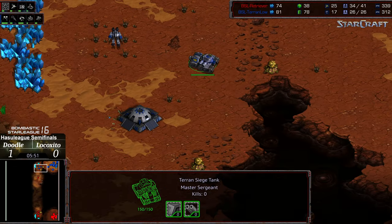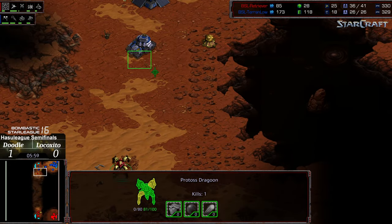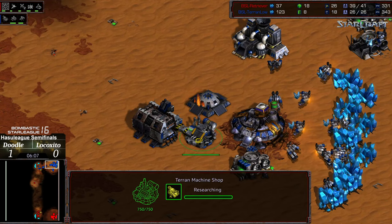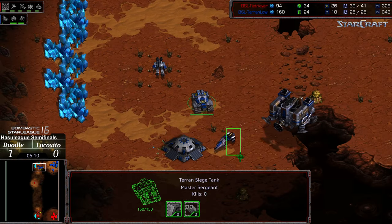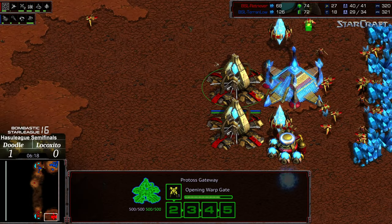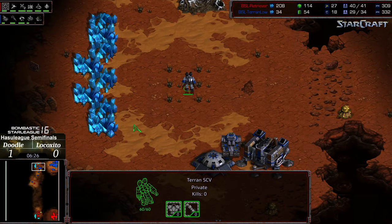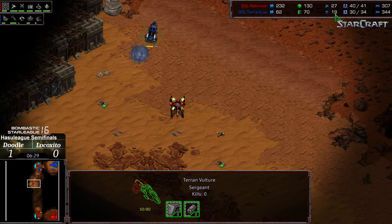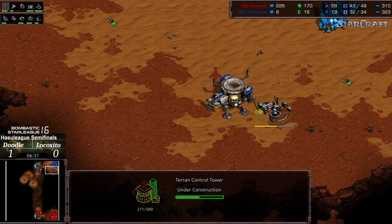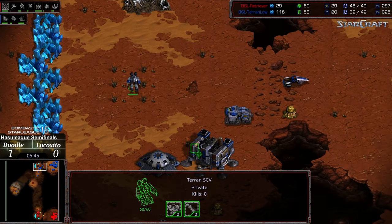Range upgrade now cycling. Usually you have the one gateway to stymie your opponent, but Doodle committed heavy to that and yet continued to build probes the entire time. Mines and vulture speed now researched, Siege Tech also upgrading. Another vulture is out on the field — let's see if this vulture can speed out and drop some mines to prevent some encroachment. It's really Doodle who stereotypically in this position should have been worried, yet Lococito still hasn't planted his natural expansion because of the neglected SCV count. He's going for a starport with a control tower — going for a sneaky vulture drop.